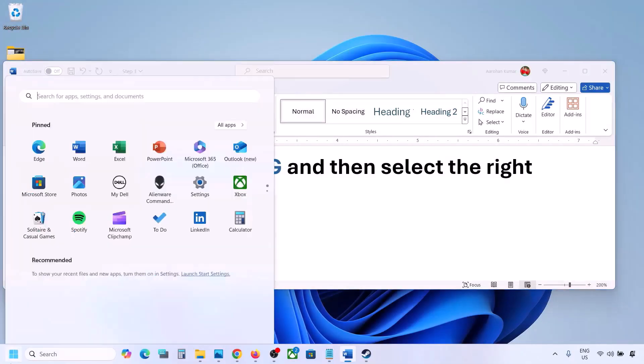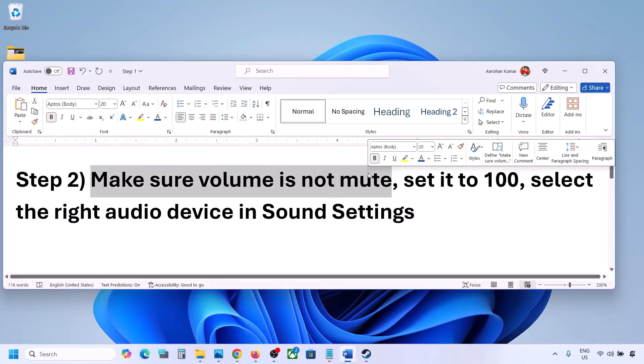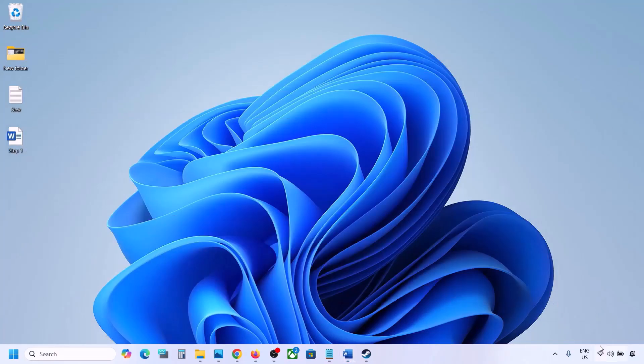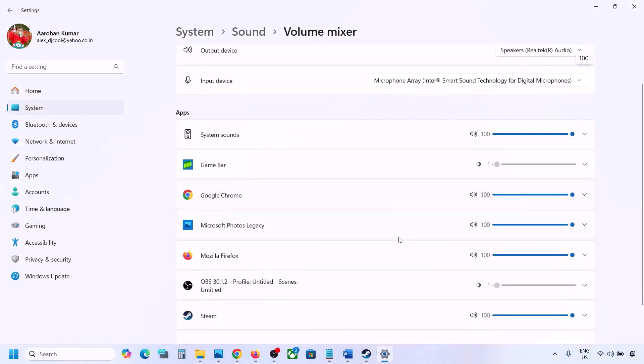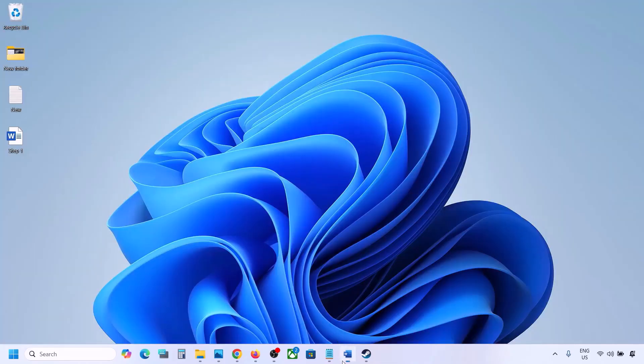The next step is to make sure the volume is not on mute. Right-click on the speaker icon in the bottom right and click on Open Volume Mixer. If the game is running, you will see it listed here. Make sure the slider is set to 100 for your game.